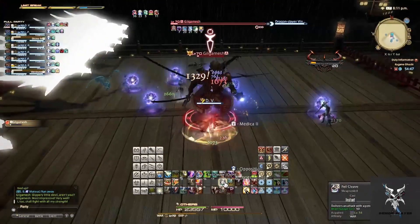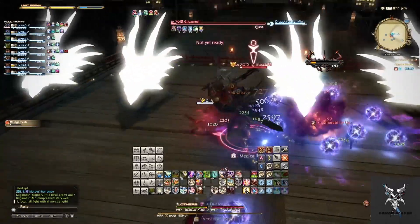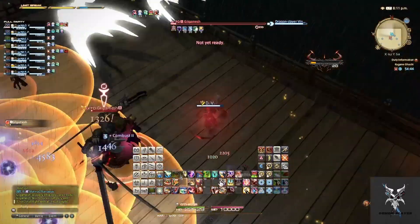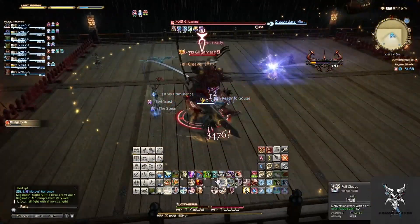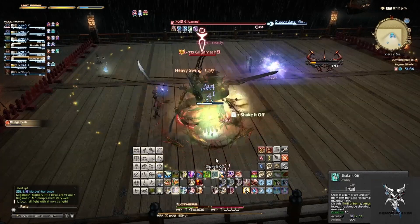He'll then summon multiple Dragon Heads to the platform again, along with a large set of lightning orbs. You'll just need to move away from the lightning orbs while also positioning yourself in the opening for the Dragon Heads.